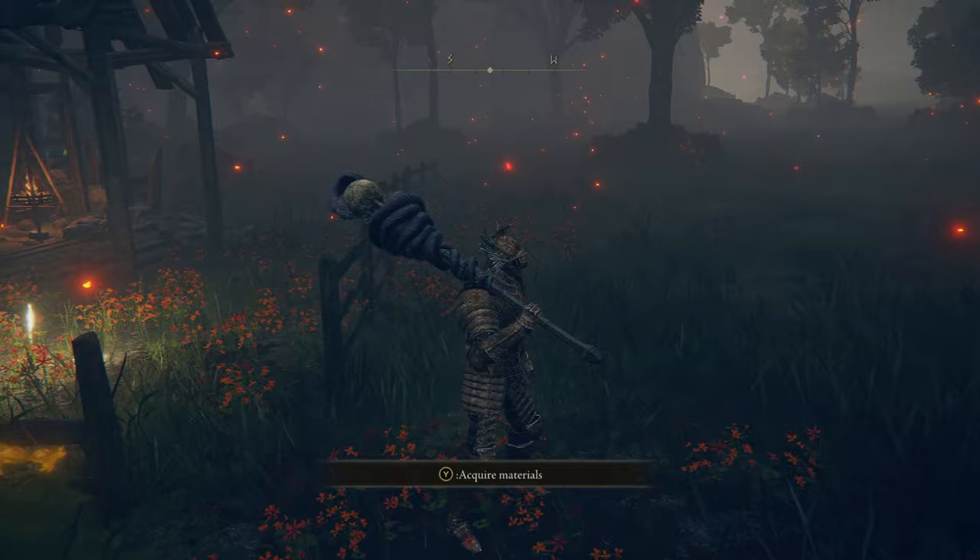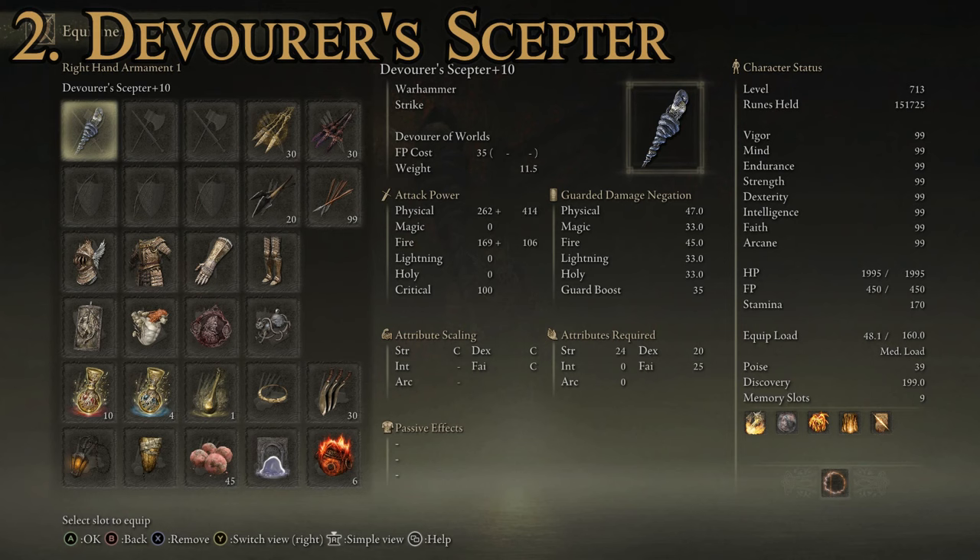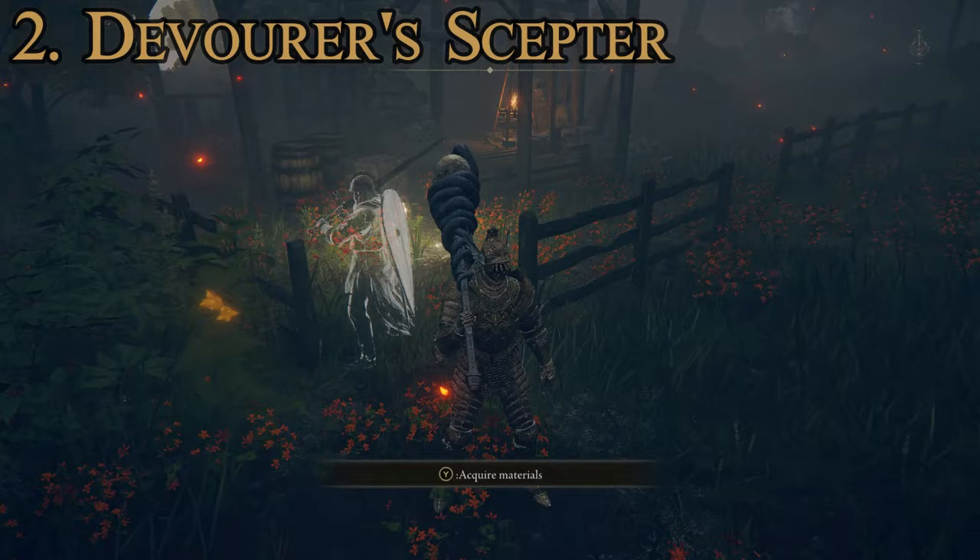At number two we have the Devourer's Scepter - a pretty cool looking weapon, a big stick with a giant snake on it eating what appears to be the world. Stats: max attack power of 1051, average guarded damage negation of 37.7. Attributes required are strength of 24, dexterity of 20, and faith of 25. No passive effects, but a pretty cool special two-handed attack called Devourer of Worlds. Unfortunately this one cannot be upgraded with ashes of war, but it is really powerful stock and the special attack is very useful.